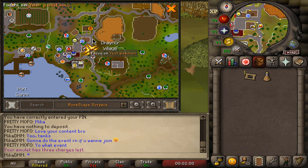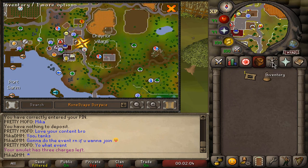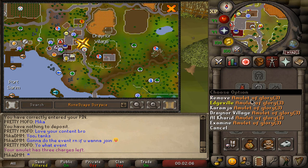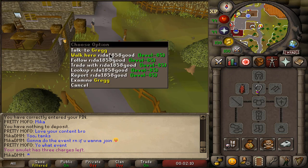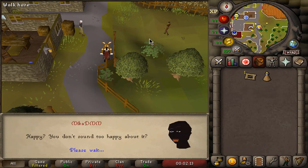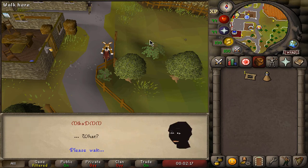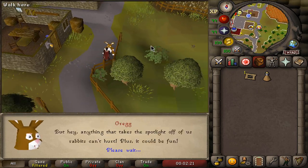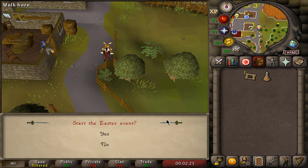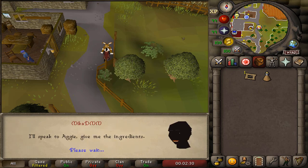Once you make your way to Draynor, you can either run from Lumbridge or just teleport here with an Amulet of Glory, which is another item you might want to bring to get to Draynor faster. You start off by talking to Greg the Rabbit. We're going to click option number one, yes, to start the Easter event here, and that is how we start off.